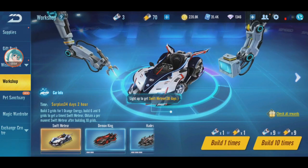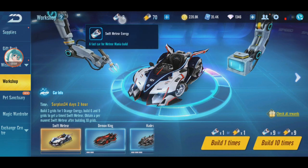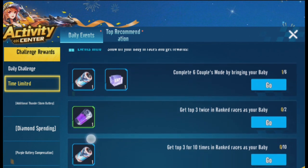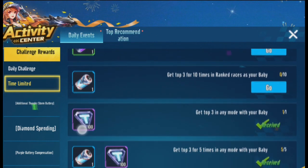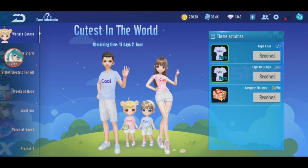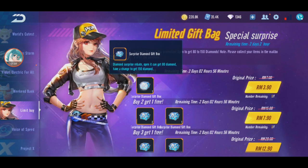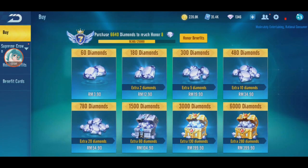Next time I'll aim all the way to permanent. But before that, I want to see what else I can do to get more of this. Top up 180 diamonds, complete 6 couple mode, get top 3 for 10 times in rank race. There's a Surprise Diamond Box promotion — open to get 80 to 150 diamonds for 4 ringgit. Usually 4 ringgit is 60 diamonds, so I'll do some small top-up for a while.